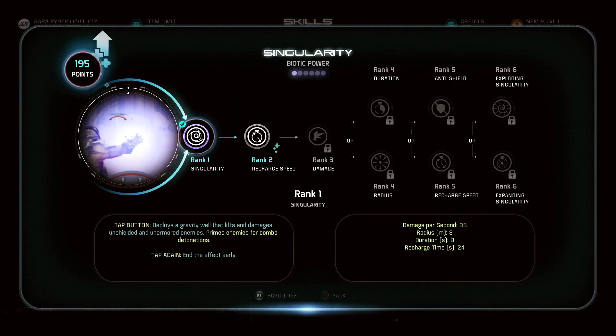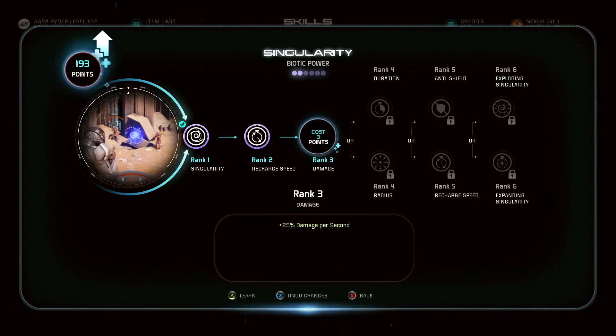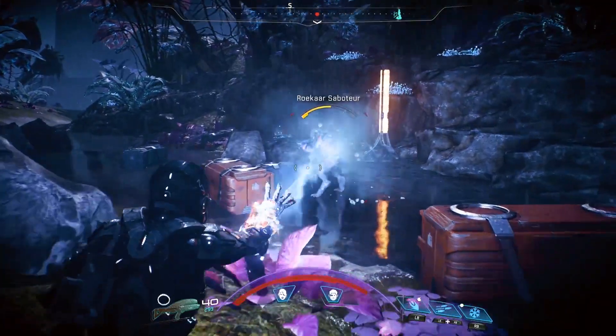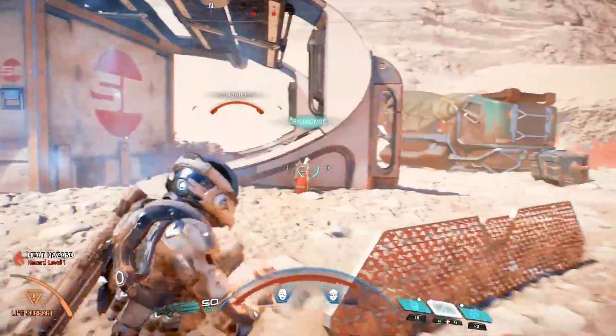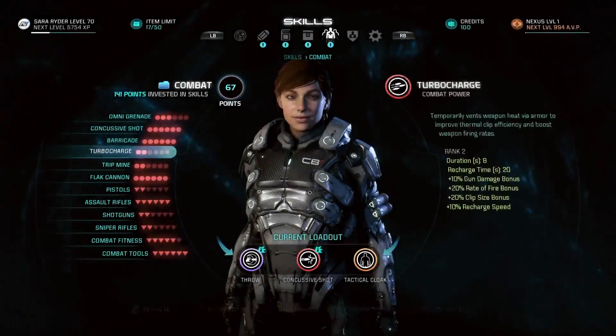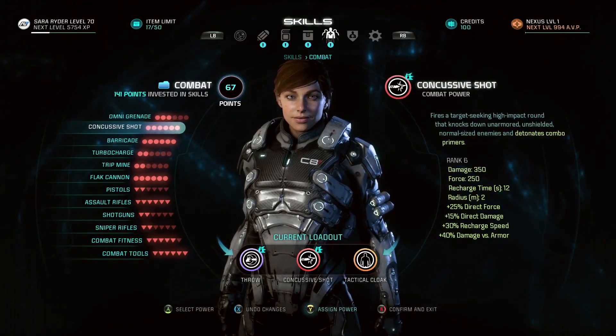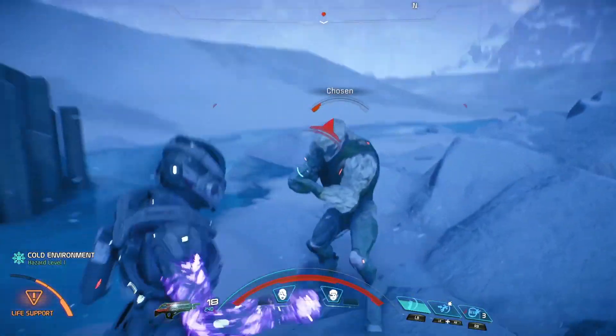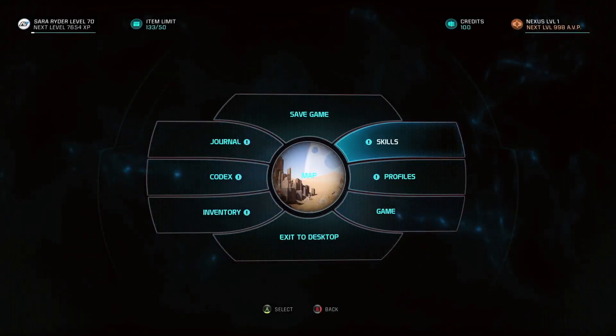As you level up in Mass Effect Andromeda, you'll gain access to dozens of skills and over 300 skill upgrades. You're free to pick any skill without being limited to a class, which allows you to create a Pathfinder that is totally suited to how you want to play. As we discovered last time, there are three main types of skills in the game: Combat, Tech, and Biotics.